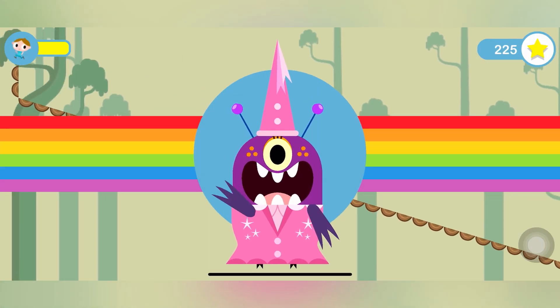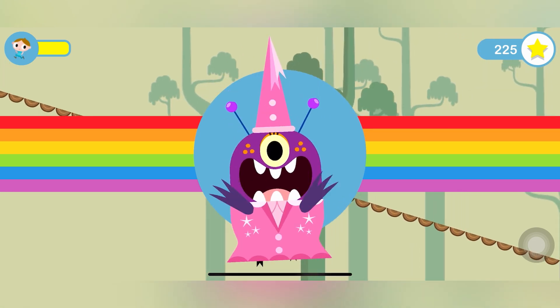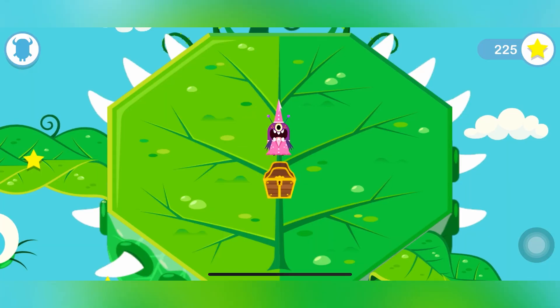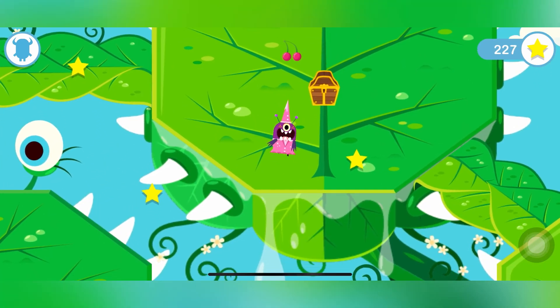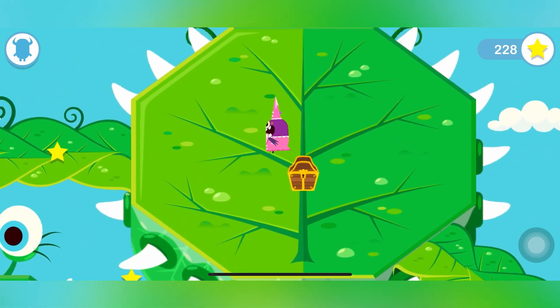Okay guys, we finished the mini game. Now we got a secret chest — let's see what's inside: a banana, cherry, pear, and even stars.